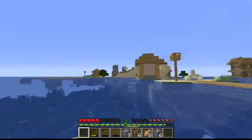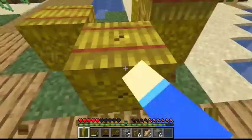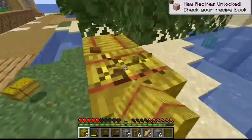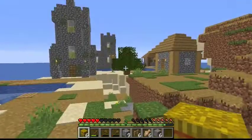So here's the floating island village of doom — look at this thing. When I was looking for a seed I found this one and I'm like, what on earth, why is there a village on an island? And then I came on to test in the world and I saw this.